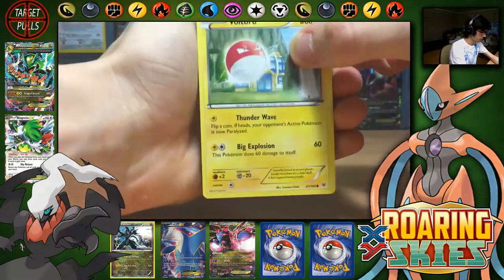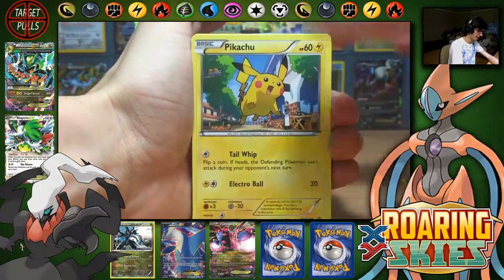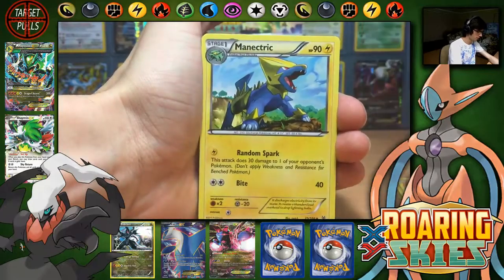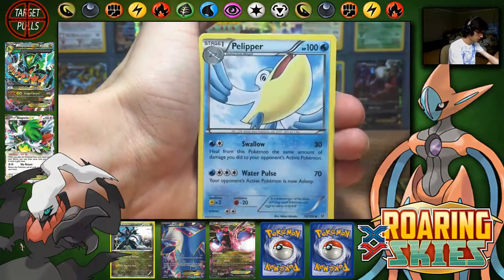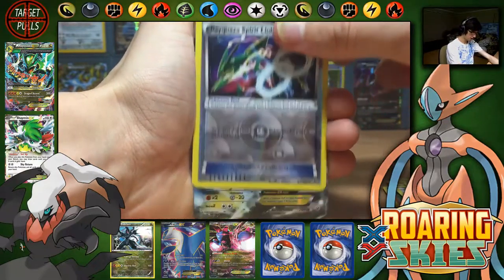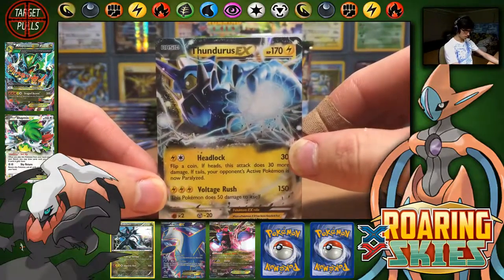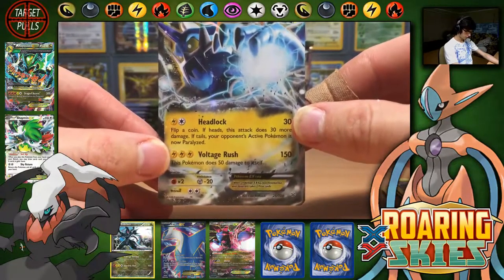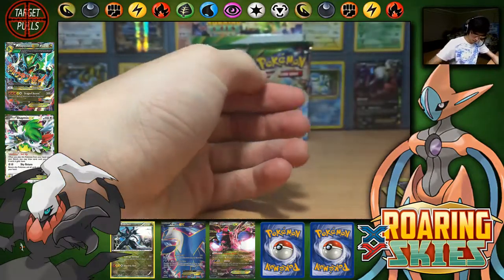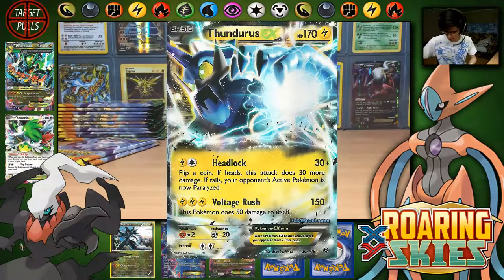And I've got that ultra rare goodness. Let me know what you think it is in the comment section below. We've got Pikachu, Whismur, Bagon, Binnacle, Magnetric, Trainer's Mail, Peloppa, Rayquaza Spirit Link Reverse, and a Thundurus EX. I have not seen too much of this guy in this case, which is very, very interesting. So that makes four holos so far.